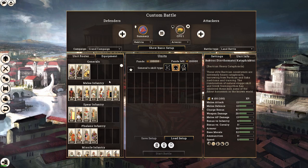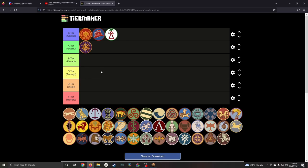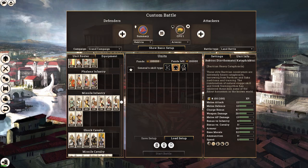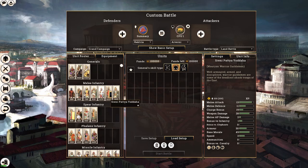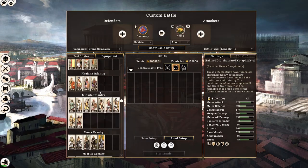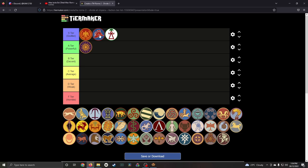Although most Bactrian units draw from the second class population, I rate them better than the Carthaginians because they have better frontline troops, better elephant units, and better cavalry overall. The only thing they lack is the Aegema short pikes of the Macedonians, but they make up for it with their elephant units. Bactria is definitely an S tier faction.